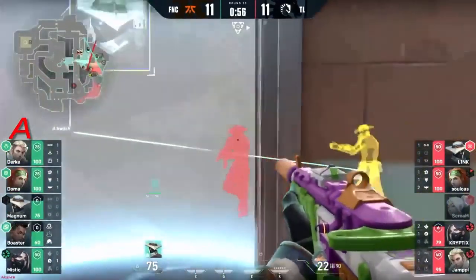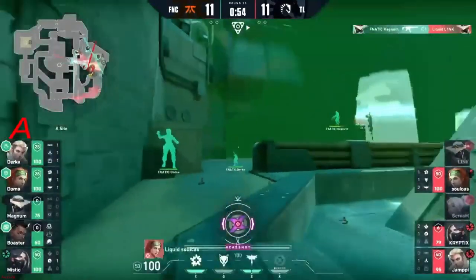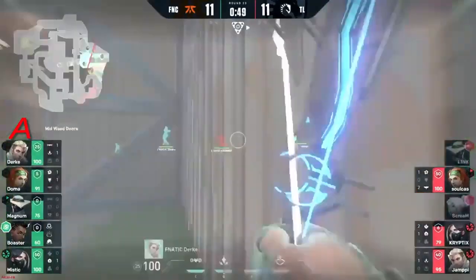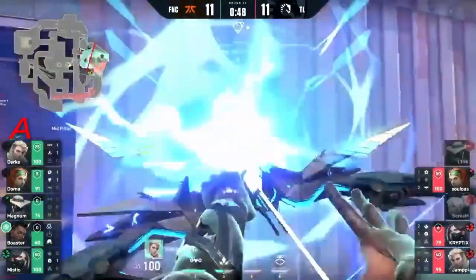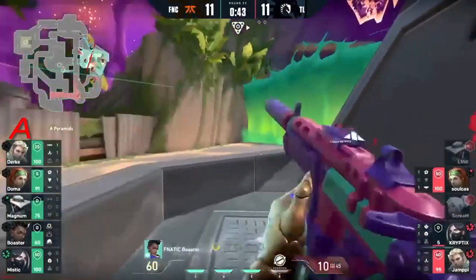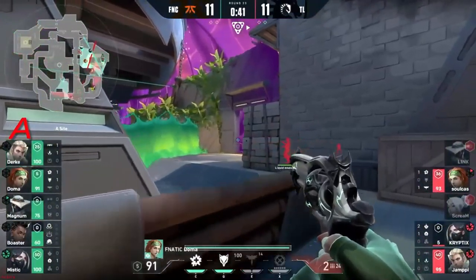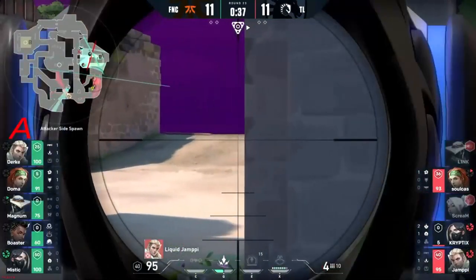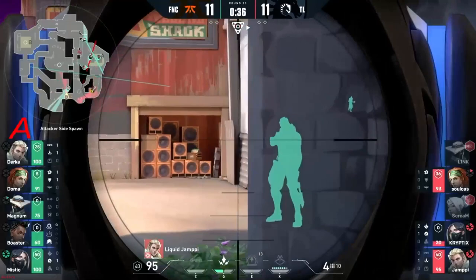Now those ultimates can actually find value. This time Link gets shut down. Magnum's done really well here — the value of these frags is just huge. Flash and seeker because they're locked in — they might be shot down here. And the altar to pull up on the other side — Durka could do so much damage with that.